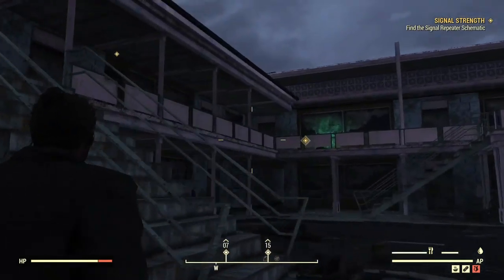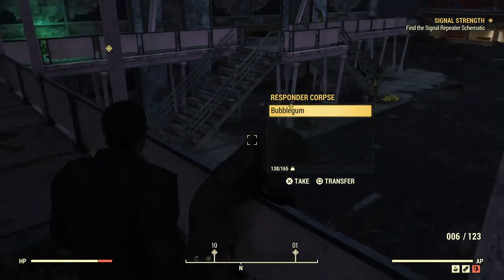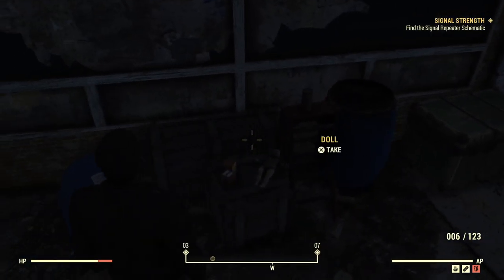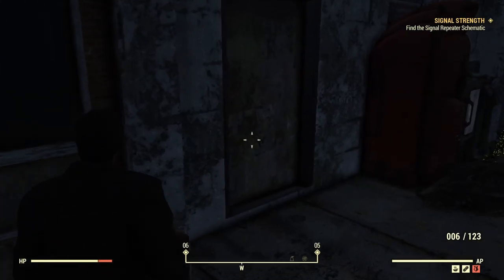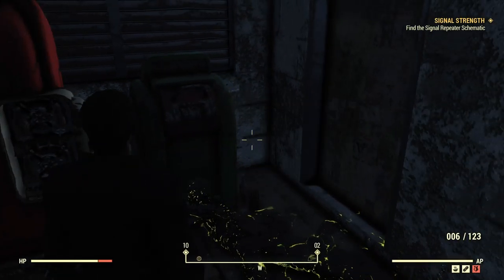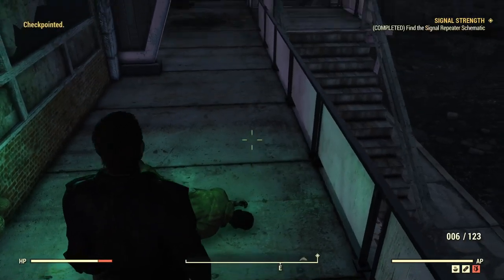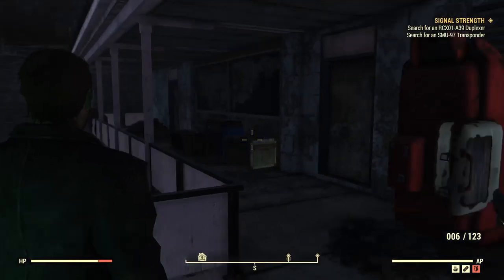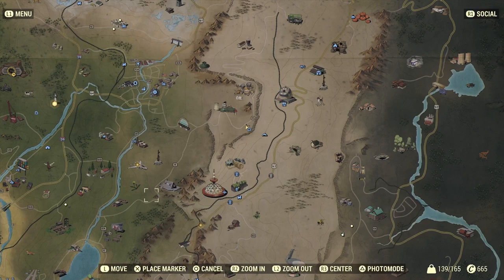So the first part of Signal Strength is to find the signal repeater. Once you arrive here there are two responder corpses. The first one had nothing, the second one had it — he has a note on him you can read, and he also has the schematic. There's also a nice little stash there as well. He has the signal repeater notes and the schematic. We're interested in the schematic. Mission updates to say we need to find a transponder and a duplexer or something like that.